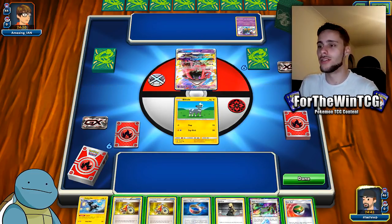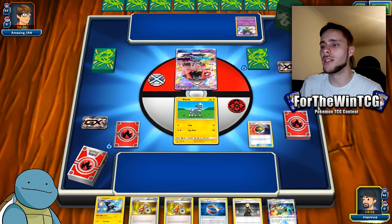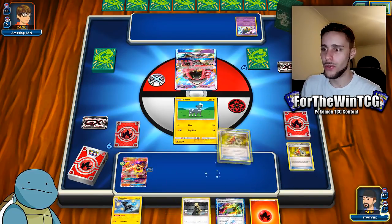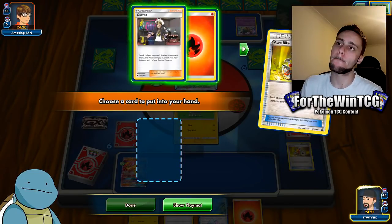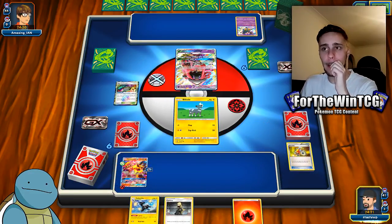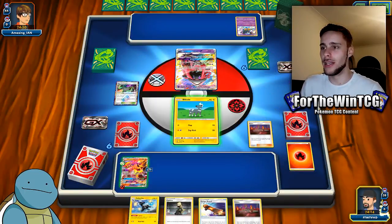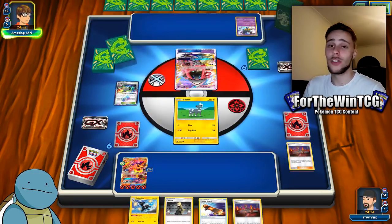Pre-rotation, the amount of online tournaments I won with this thing is just insane — it's really fun. Alright, we need to get a Turtonator out ASAP. We've got Heat Factory so we can keep drawing if we don't get what we want. We pull Kiawe — Turtonator plus Kiawe, which is great. I'm going to hold the Escape Board so we can retreat next turn without worrying about Field Blower, so they don't get that Lele out of the active.